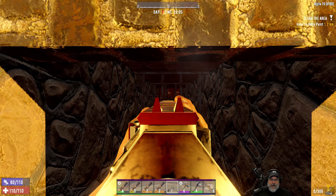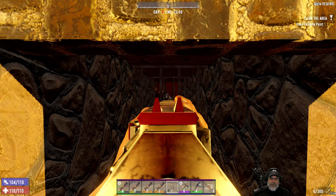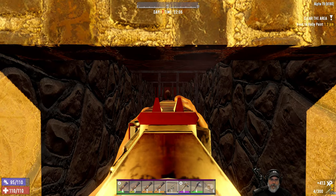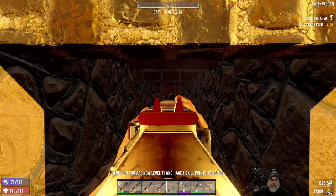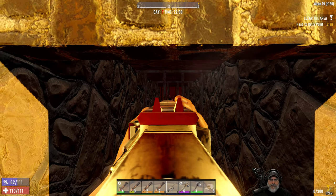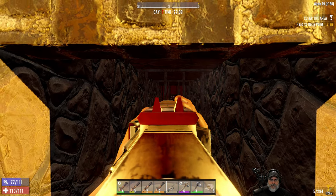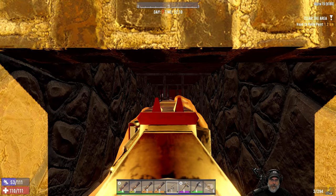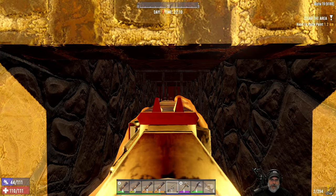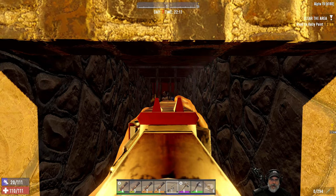One bad thing about this weapon is you can't really shoot it from the hip because the spread is really bad. So we're just going to have to aim and take our time and get some headshots in. We got another level — that's good. That means we can build our workbench next. Try and make as many shots count as we can. We've got a decent amount of ammo, but we don't have an unlimited amount.